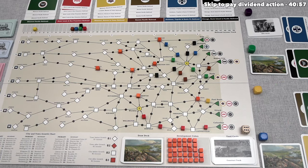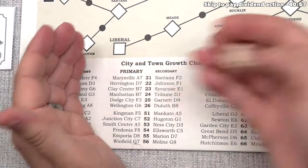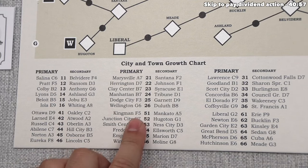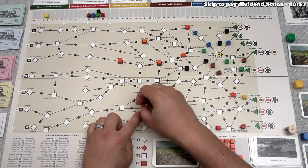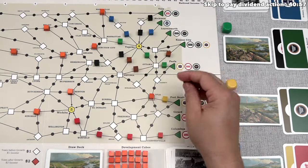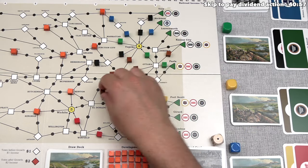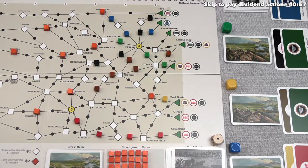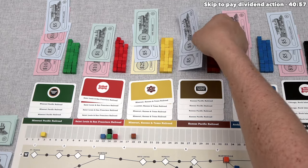Yellow constructs track. Discovering growth gives 51 — Kingman at F5 gets developed, incentivizing that central area. Yellow constructs with brown, doing a double track placement. They connect Emporia up to Cottonwood Falls, then Cottonwood Falls down to El Dorado — increasing income by 1, 2, 3, 4, 5, 6, bringing brown all the way up to 18. This costs $15, leaving the brown railroad with $10 remaining.